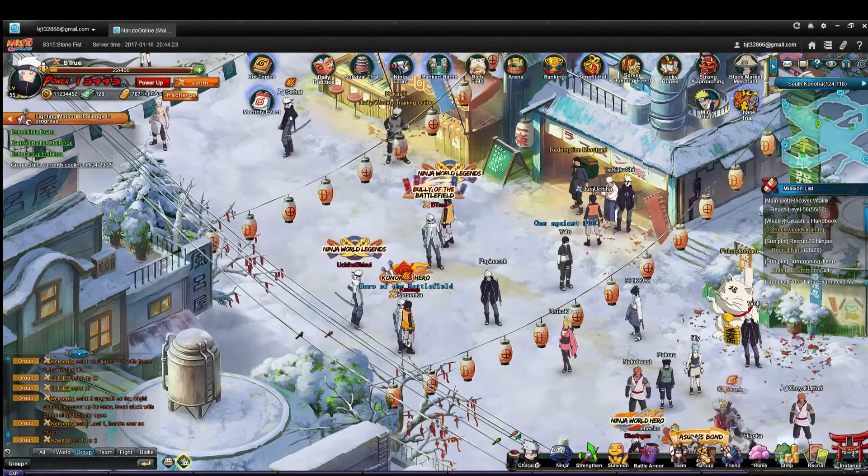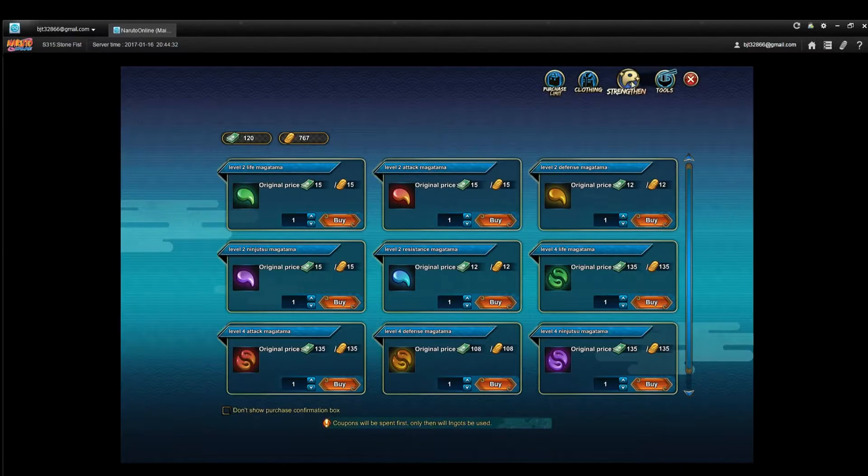One way that you can do this when you first start off is with the coupons that you get. You get a lot of free coupons, especially when you first start off, just for doing things. So you can go into the shop, go to Strengthen, and you can see all these Magitama. Level 2 are very cheap — only 15 coupons or 12 coupons each. Make sure you fill out all of the Magitamas for all of your characters with your coupons before you start upgrading them.